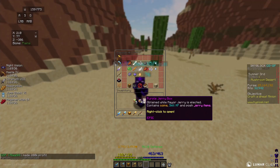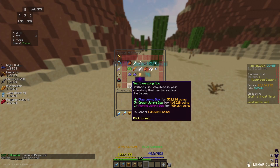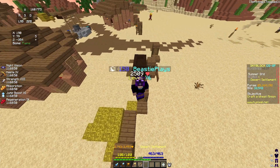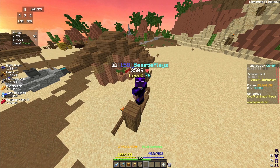However, once I head to the bazaar, you could see that I could sell all of my Jerry boxes for a total of 1.36 million coins. In total, I really only did about 10 minutes of grinding for Jerrys, and so making 1.36 million coins in only 10 minutes of work is very good.